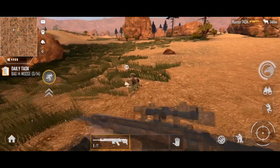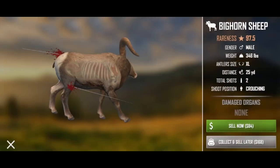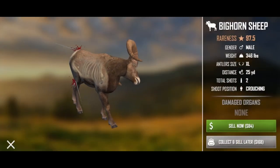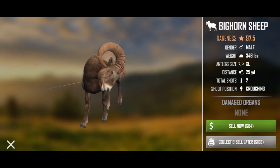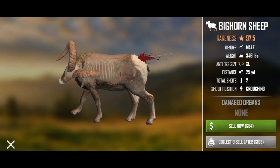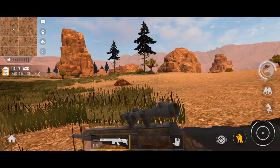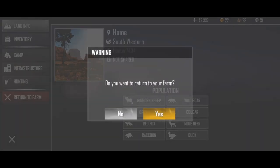Judging by the map, that critter ought to be right on the other side of this. Here we go — got him! That must have been one we didn't catch up to earlier. Yep, got two hits in them. Total shots — bighorn sheep. That's an excellent, that's a good one! Tell you what, let's go back to the farm.